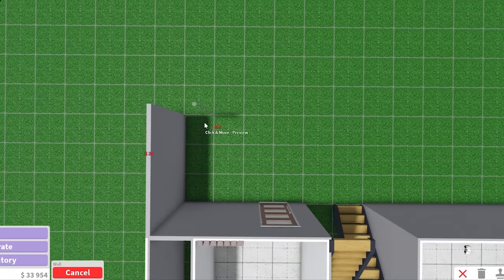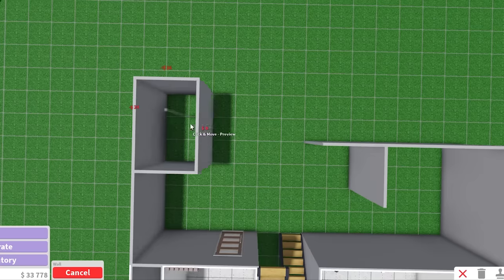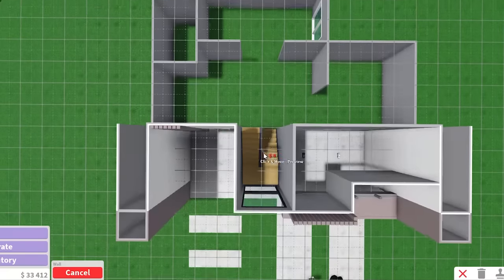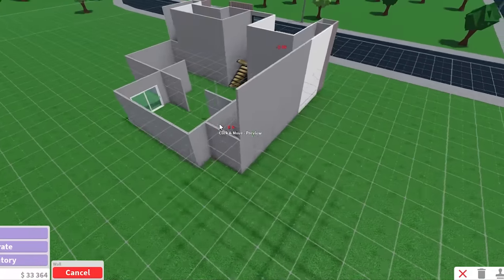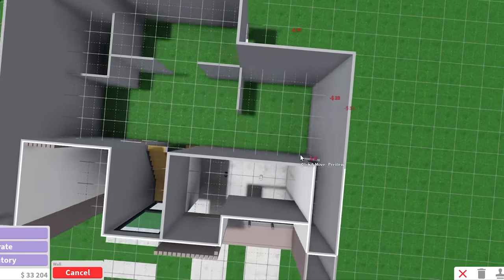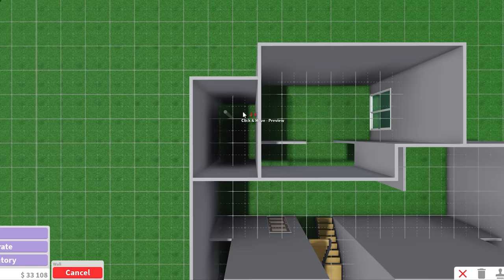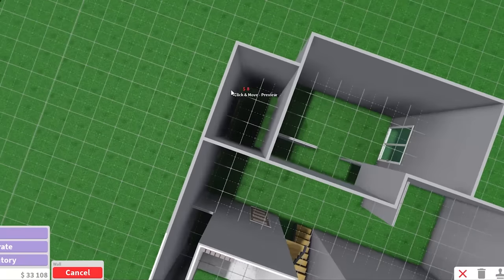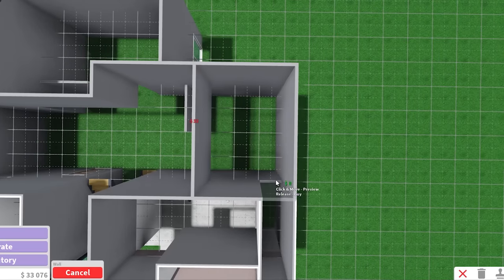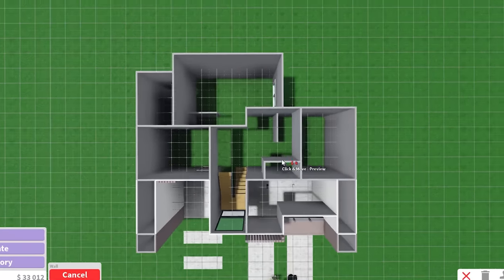Our entrance is right here. I feel like a kitchen would be so good in this spot — maybe we'll split it: kitchen dining area, and then right over here is gonna be a bathroom. I think I'm gonna make this the living room, and I'll put a sliding door for the backyard. Now we're upstairs. I'm gonna double up on the ground floor layout — this will be a master bedroom, another bathroom, an office, a kid's room, and a cabinet for washing machine and cleaning products.